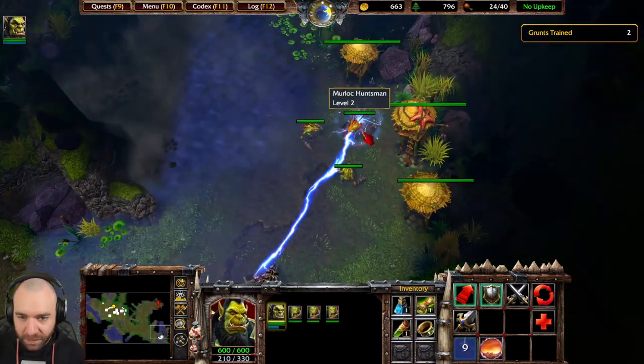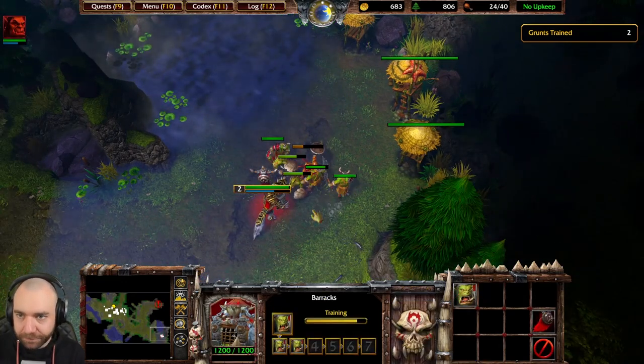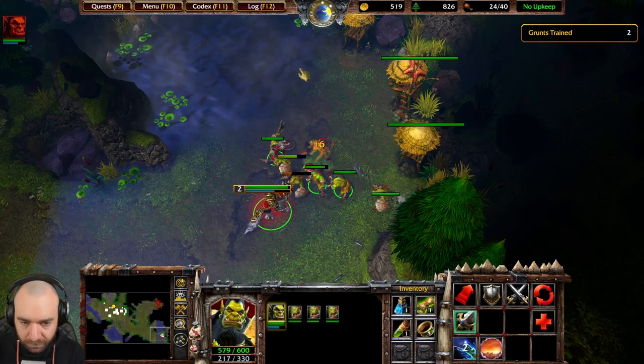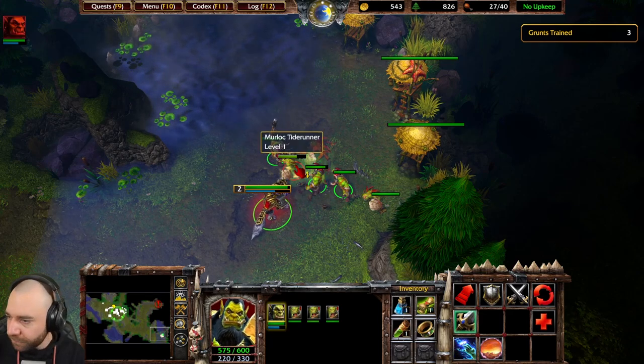Currently the Warsong is probably the most important clan in the Horde, and its warriors have released hundreds of orcs from internment camps alongside Thrall. Okay, well done then. Let's kill Morlocks — we don't know much about Morlocks, but we know we have to kill them.